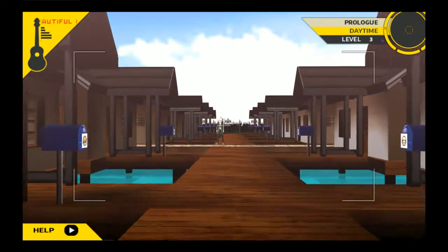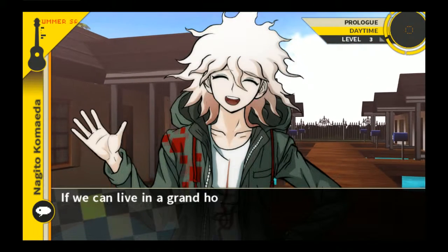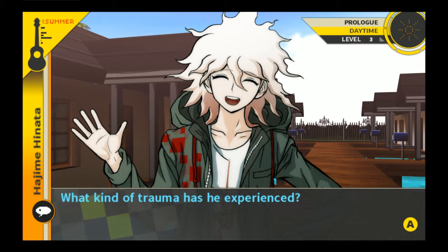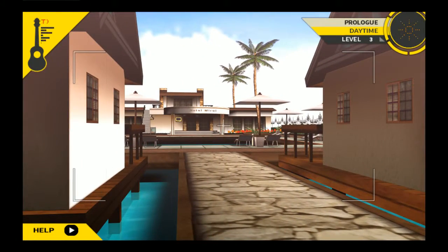I think I might be ending it here. I'm glad - if we can live in a grand hotel like this, I don't think we'll have to worry about being comfortable. Well, it seems obvious this area would make a good base, so why don't we look around for a bit? Why is this guy so calm? What kind of trauma has he experienced? All right, so this is gonna do it for this episode. If you enjoyed it, please consider leaving a like. Don't forget to subscribe for more Danganronpa 2 and other series in the future. Until next time everybody, have a good one. I'll see you later. Bye!